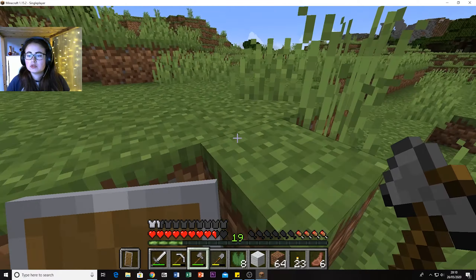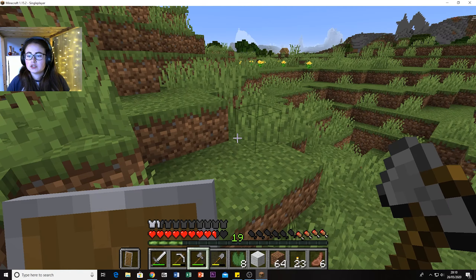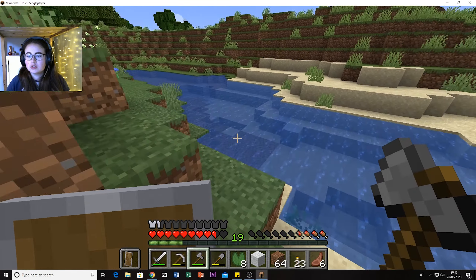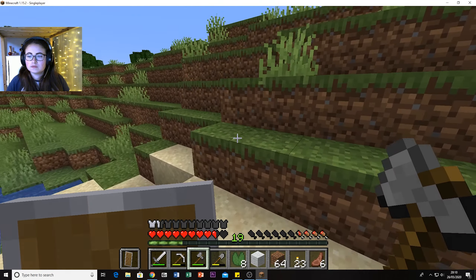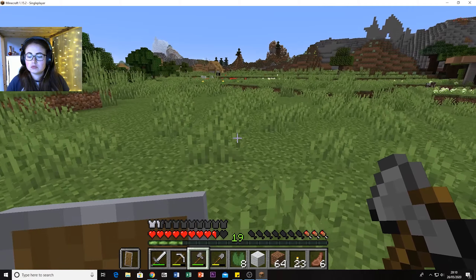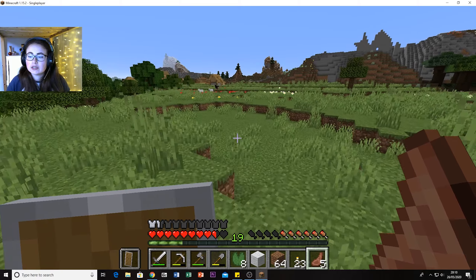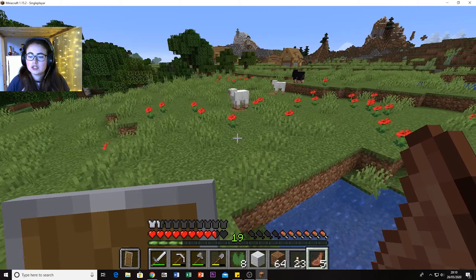I'm yet to find my own sand temple — that's another thing we could look for if we found another sand biome. I'm also yet to find a very big sand biome. All the sand biomes I go to tend to be pretty small and have one, maybe two villages, and no temples. I knew you can't be that far from a village. And there's plenty of animals out here, which is nice — it means you don't have to travel far to get them back home to the farm.